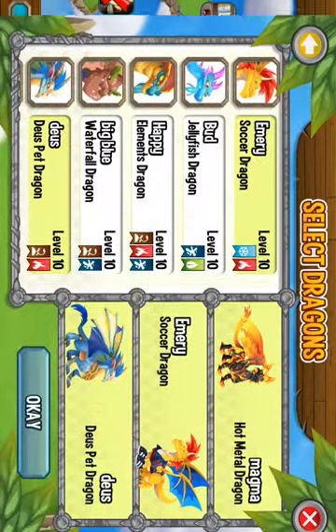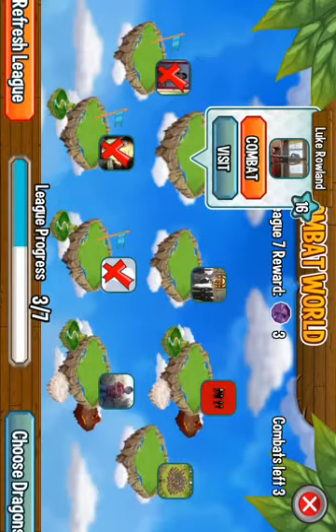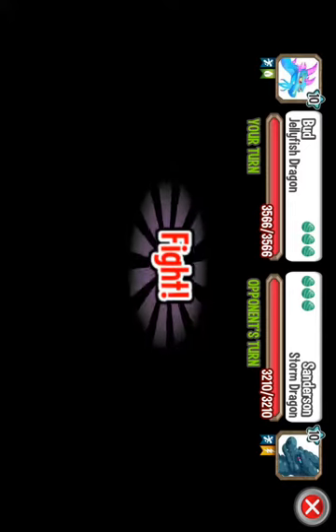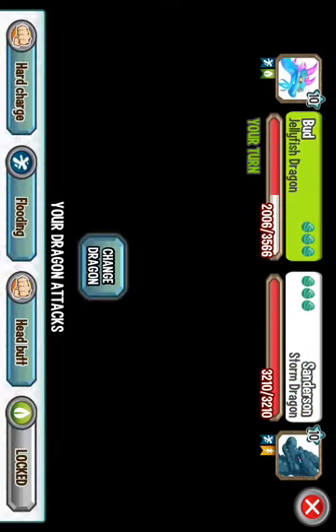Alright, I do have battles. So let's go ahead and go test him out in combat — see what moves he has. Hopefully we get first move, because I don't know how strong he is, and then I can tell you guys. So at level 10 he has 3,566 health. His moves are hard charge, flooding, and headbutt. So let's go ahead and just do headbutt. There's no other really great moves I can use on this guy. Hopefully he doesn't get knocked out here.